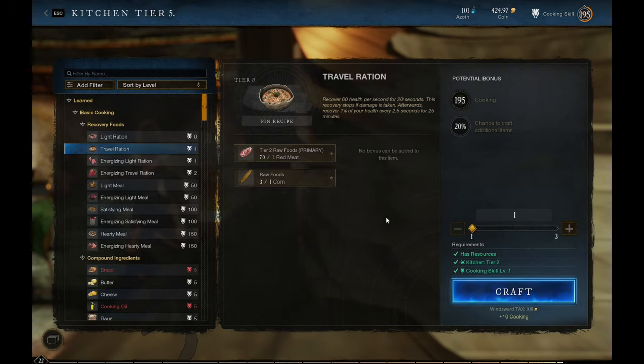I understood two things. The first one: you get character XP not when you craft, but when you level up crafting. And second, cooking is by far the cheapest skill to level up.